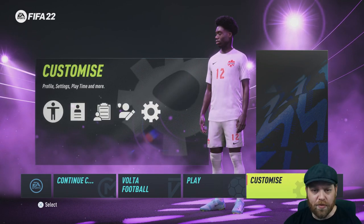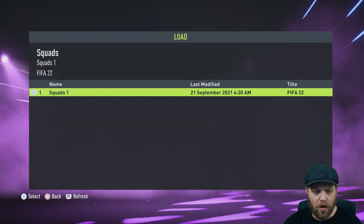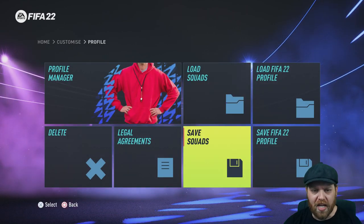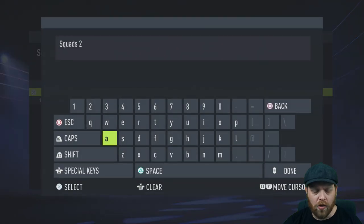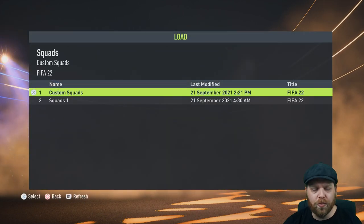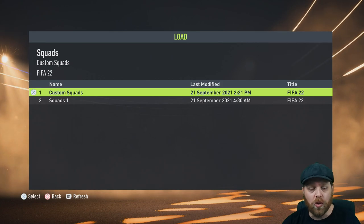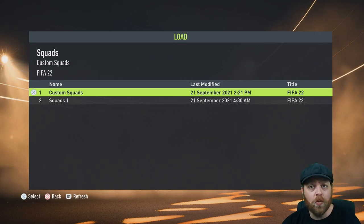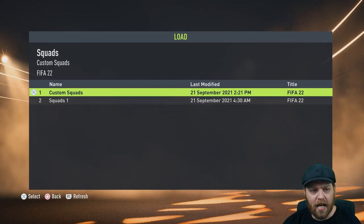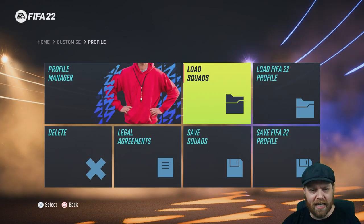So you want to jump across here to Customize and then into Profile. I would say load squads — we've already got one. What you'll want to do is basically create a backup. So we're going to go Save Squads and we're going to call it 'custom squads'. Now that you've created that custom squad, it will be the one at the top. Keep in mind that anytime you do an update to any of your squads, it will utilize the top save one. So if you want to refresh the squads later on, you probably want to load up squads one and do your reset then. Use this one mainly as your backup. But we're going to load custom squads and get in to making some changes.